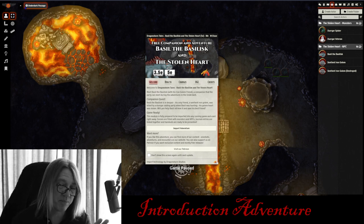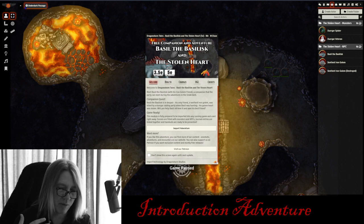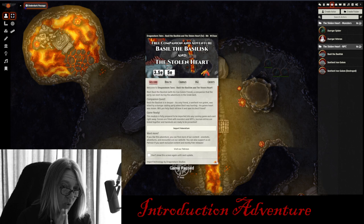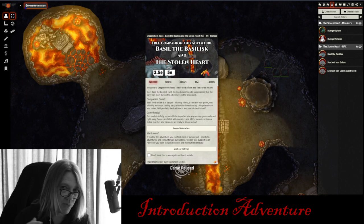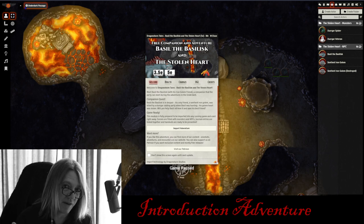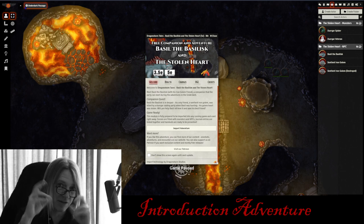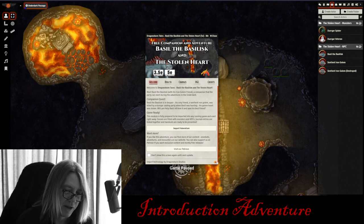Or perhaps you have an experienced player who has never used Foundry before and needs to get comfortable with the mechanics — how to access their character sheet, maybe some macro setup or rolling dice. Most importantly, you want to know if that player is going to mesh with your type of game and fellow players. You don't want to find out in session one that you have one of those guys — a murder hobo or a player that just doesn't make it fun for everybody.